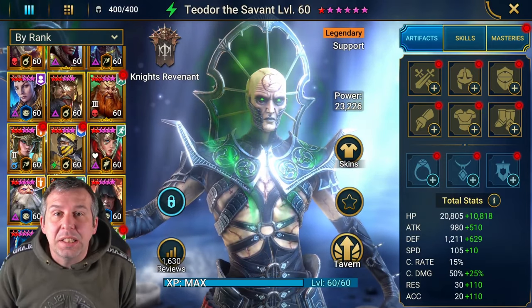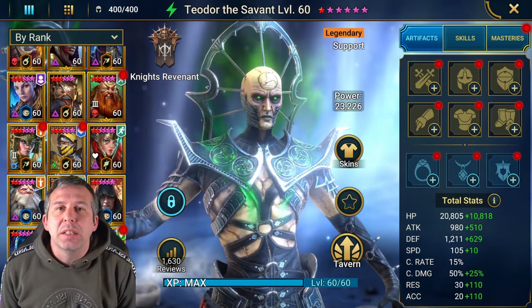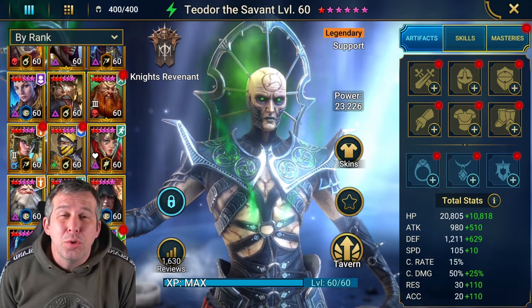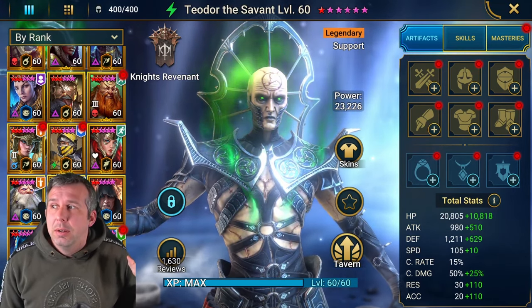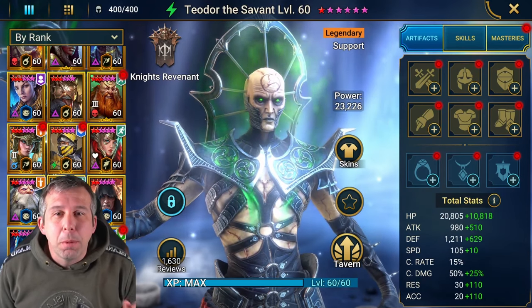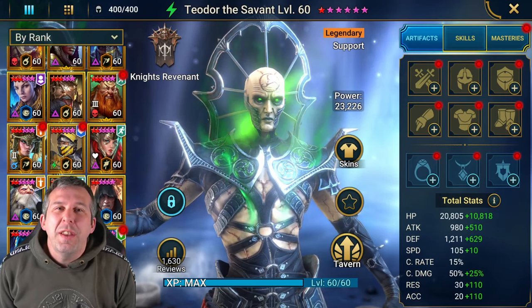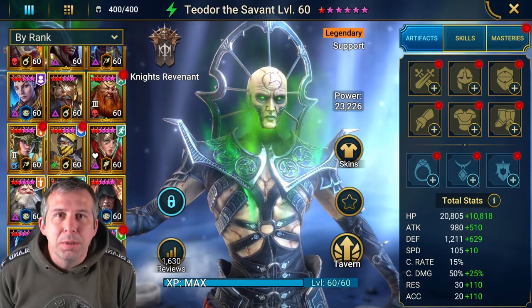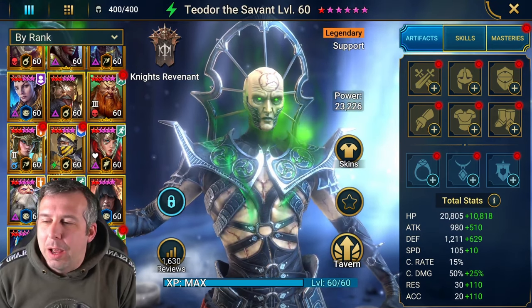Hey guys, this is Hellhades - a Raid Shadow Legends video. I had an absolute crackfest over the weekend. I pulled about 900 ancient shards, probably the most I've ever done on my account. I didn't end up getting the champion I was after, which is Harima. I pulled 15 legendary champions over the weekend and didn't hit the Times 10.